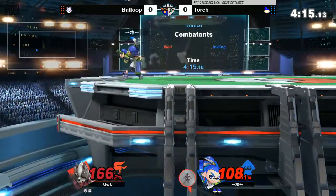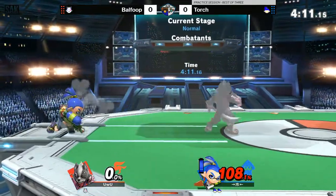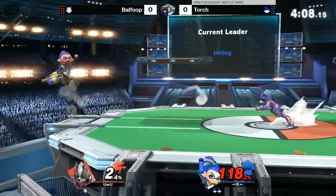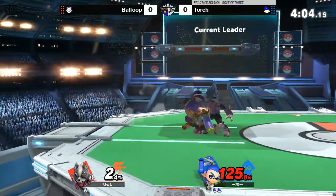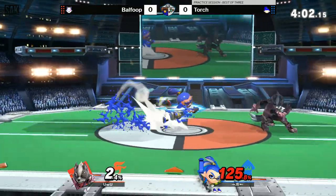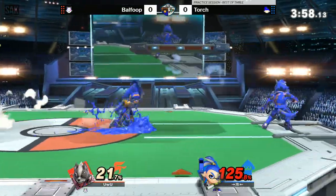So nair beat nair and triggered back air there. I can't believe it — how did he air dodge into the grab? I think he air dodged towards it and just got grabbed. Here, I want him to meet him in the air — like try to short hop forward nair, or maybe even back air against these short hops and go for the kill.